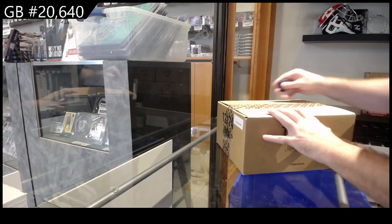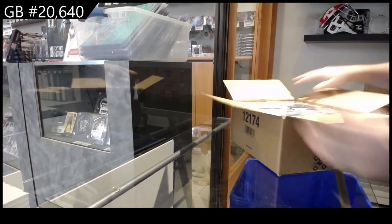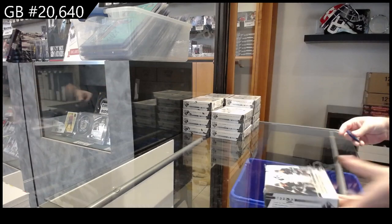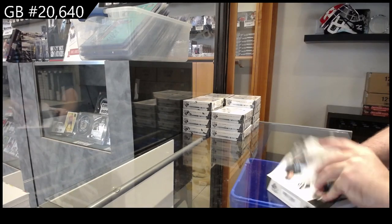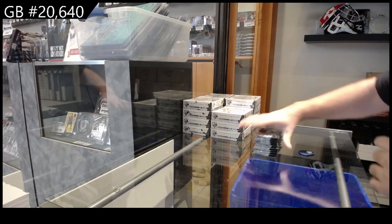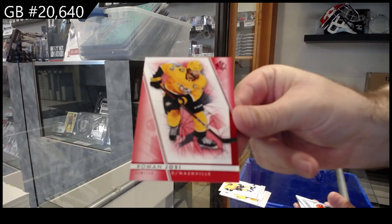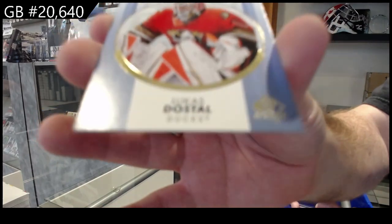Here we go — $20,640, we've got the SP Authentic. The first few boxes, I'll show you all the cards so you can really see what the sets look like, and then I'll speed it up. The reds are obviously just red — so it's Nashville Yossi, top rookies of Dostal for the Ducks. That's what those ones look like.